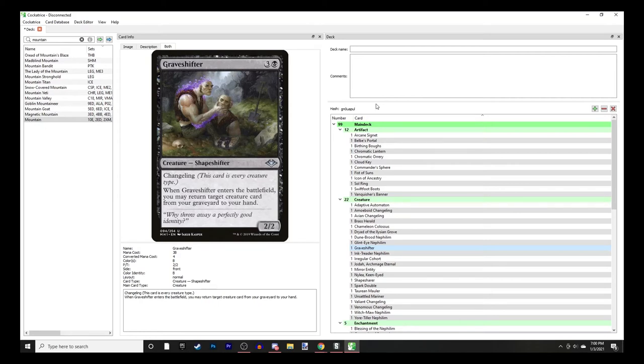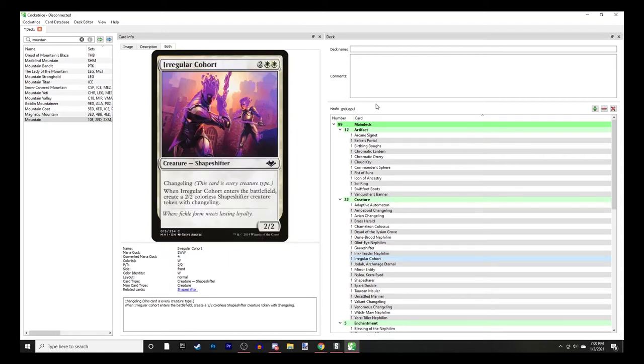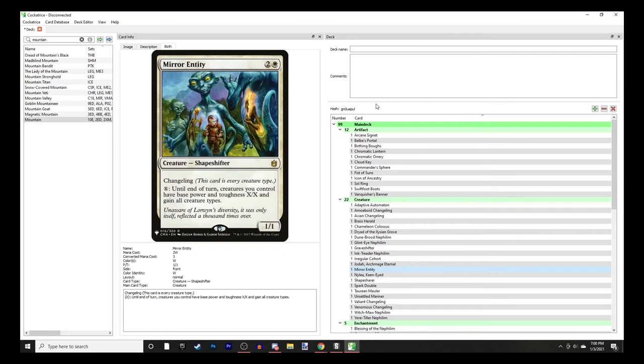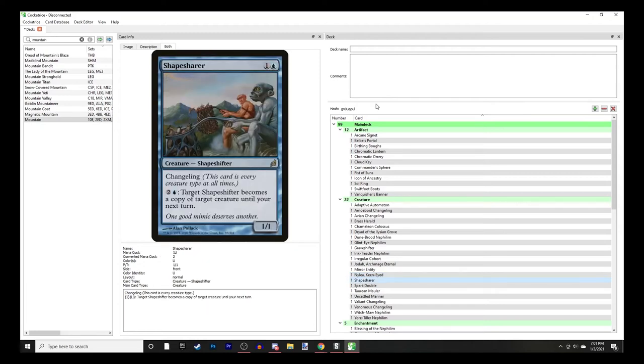Graveshifter - when it enters the battlefield, return a creature card from your graveyard to your hand. Ink Treader - if it's the only target of an instant or sorcery, copy that spell for each other creature it could target. Irregular Cohort comes with a 2/2 friend. Jodah is Fist of Suns on a body. Mirror Entity can make creatures you control X/X base power and toughness and gain all creature types. Nylea's Keen-Eyed makes creature spells one less to cast and lets you dig into your library.